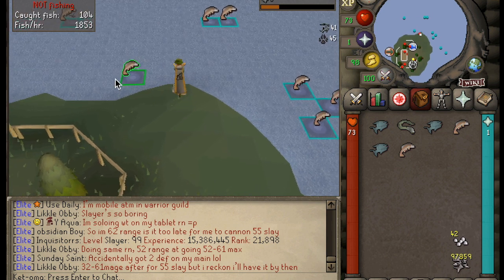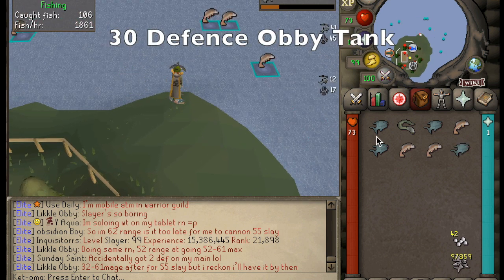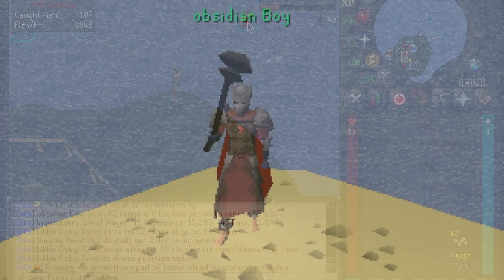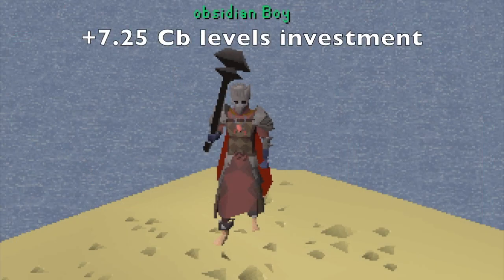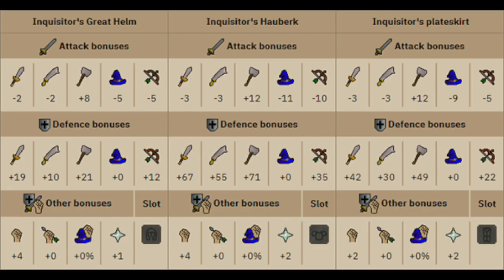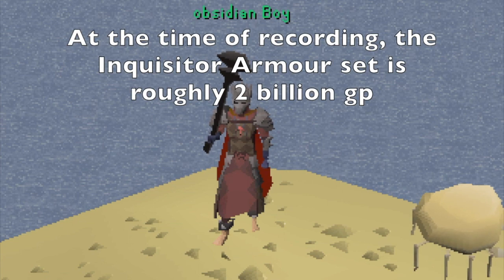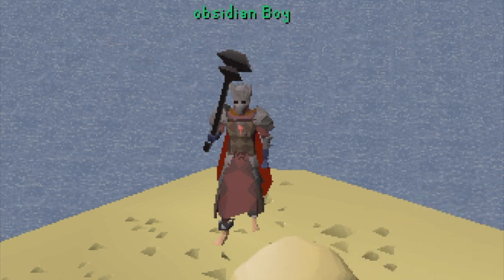The next option is 30 defense. This level is now viable because of the new Inquisitor armament released with the Nightmare boss. The player shown here is wearing full Inquisitor, which has the best crush accuracy attack bonus for any armor set in the game and also provides a very large amount of strength bonus. If you are not greatly endowed with GP I do not recommend this option, but if you're a daredevil and wish to try a newer Obby tank build, give this one a shot.